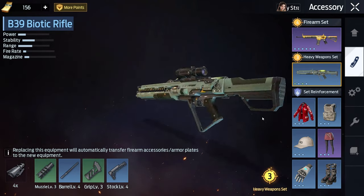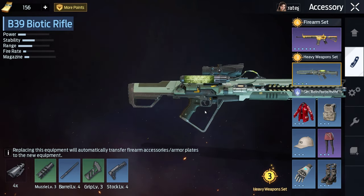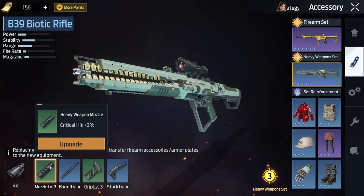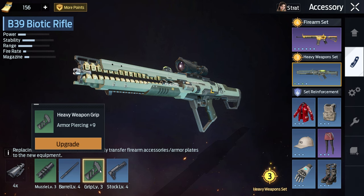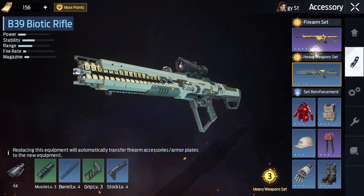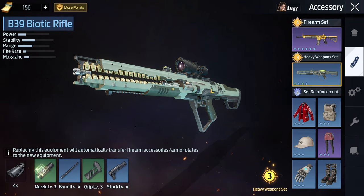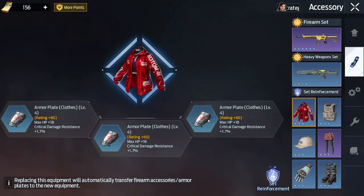Looking beyond our firearm, we come down to our heavy weapon which also has accessories — four different ones. I didn't upgrade them as much because I'm using the biotic rifle, which is for healing and is great for PvP. I also do a lot of PvE so I still upgraded it. I made a secondary weapon which is the grenade launcher and upgraded it a little bit as well.